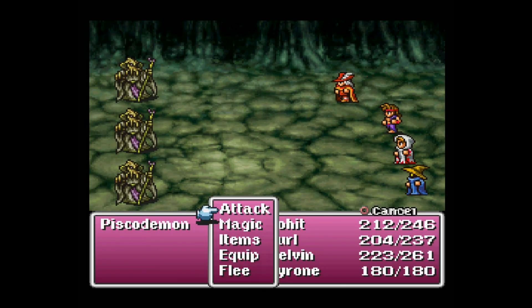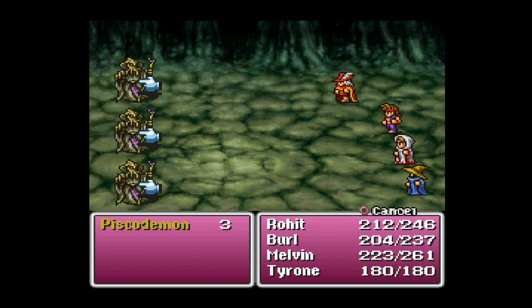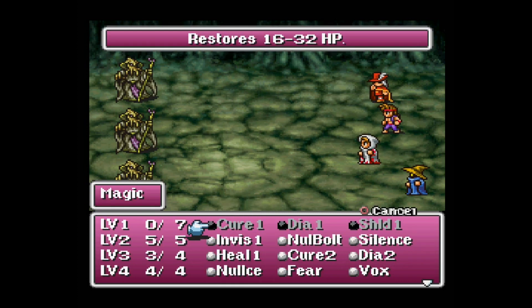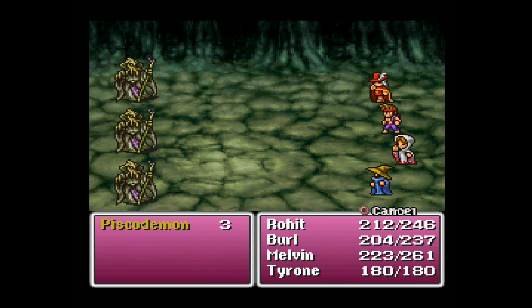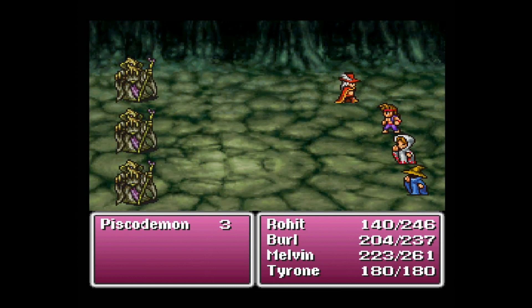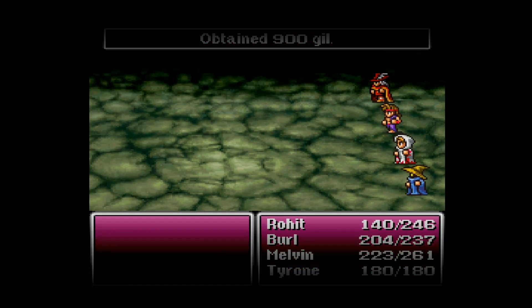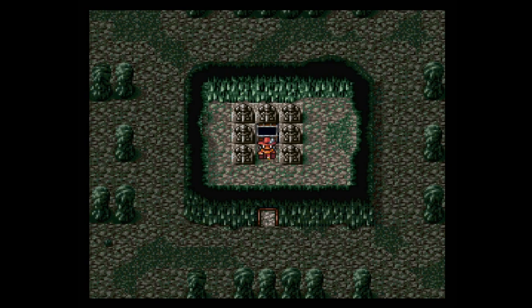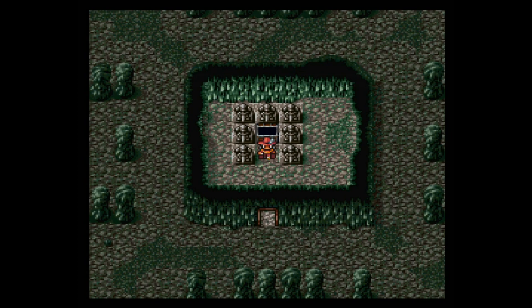There was some stuff surrounding that chest — Pisco demons! There's only three of them. This is kind of the mini boss fight here. The Pisco demons can be a problem, but I don't think they will be. They're demons — maybe undead. Let's just try Dia 2. We've got three more charges of level 3 stuff for Melvin, and I'll throw out a Bolt 2. I don't know what they're weak to, but I don't think it really matters. We've got plenty of heals, plenty of mana, plenty of restorative items. And I think it's a wrap for them. Rest in peace, Pisco demons.